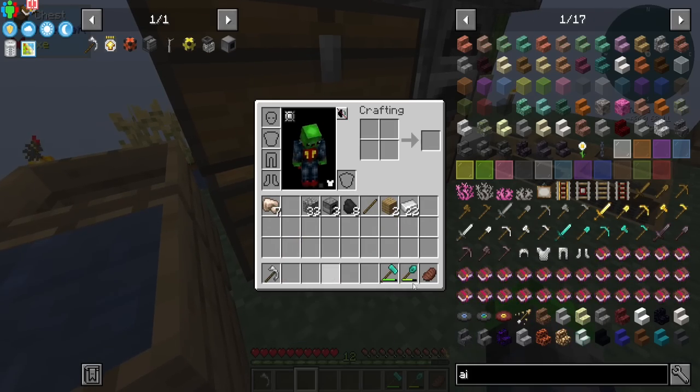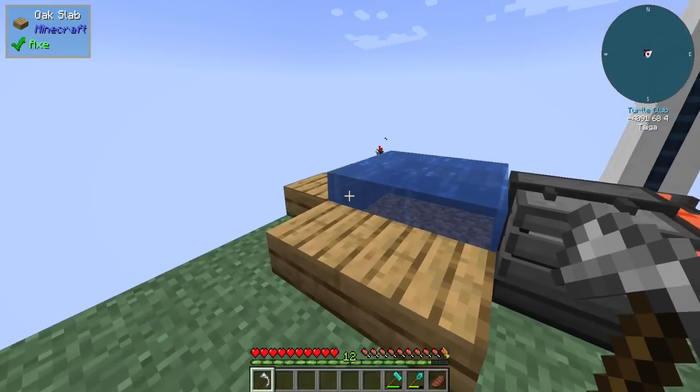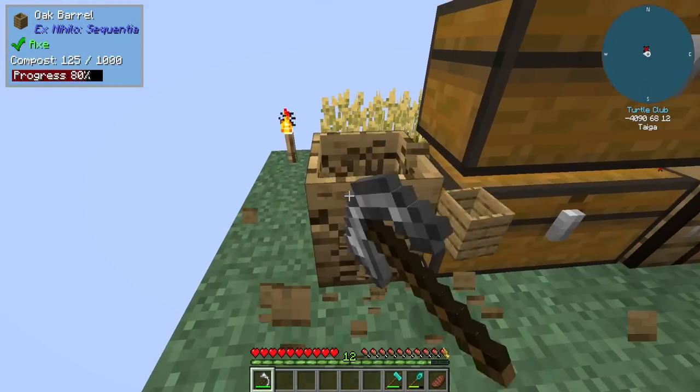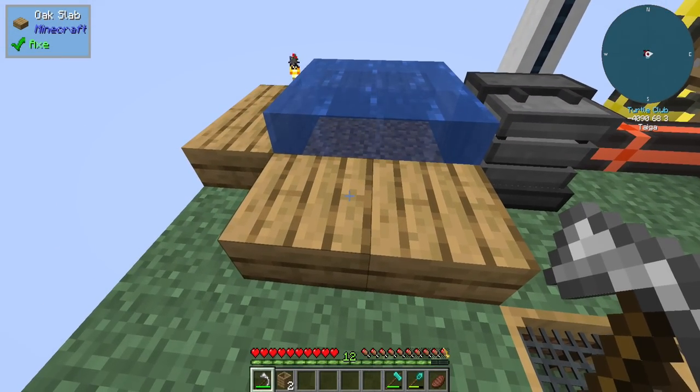So we can just throw those off the edge. How much attack damage? It does 10 attack damage. This replaces all three, which is great. So we're going to break these, pick them up, and move them here.